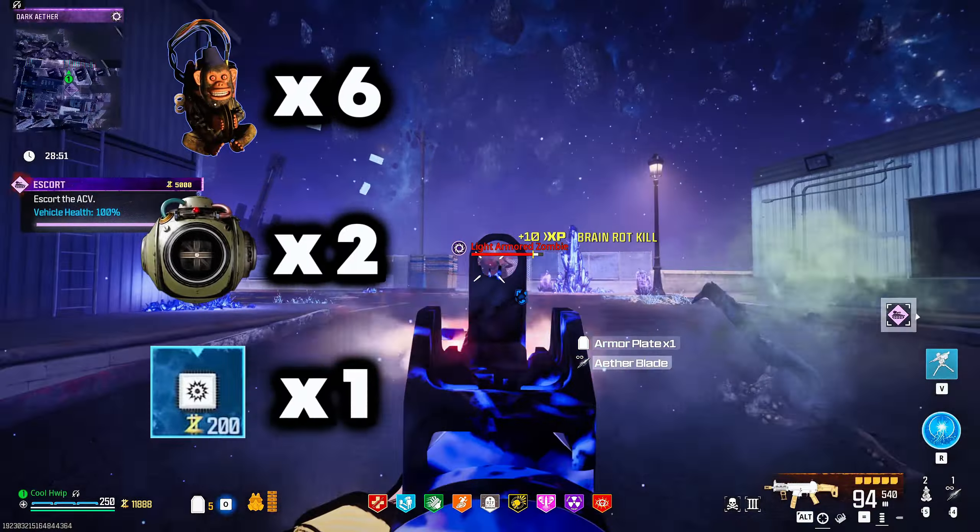The Scorcher has a two-day cooldown, so you need to earn some. You can get them from Mega Abominations, reward rifts, and things like that — definitely possible to find inside a game. We're also going to grab this Insta Kill right here and then head up. I'll do one quick burst with the Scorcher, and that should kill off pretty much anything so we can go ahead and overload this first extractor.